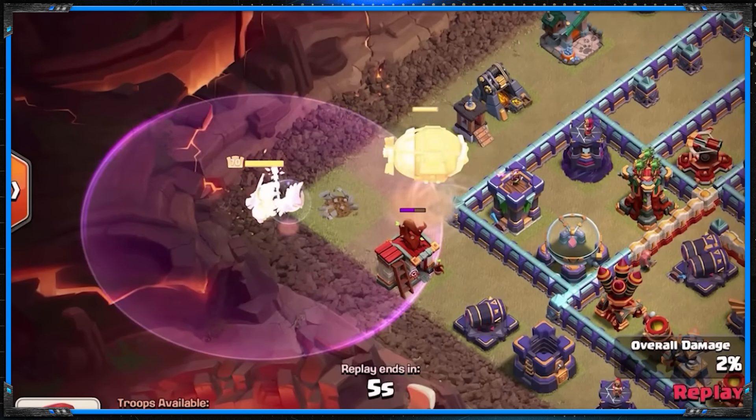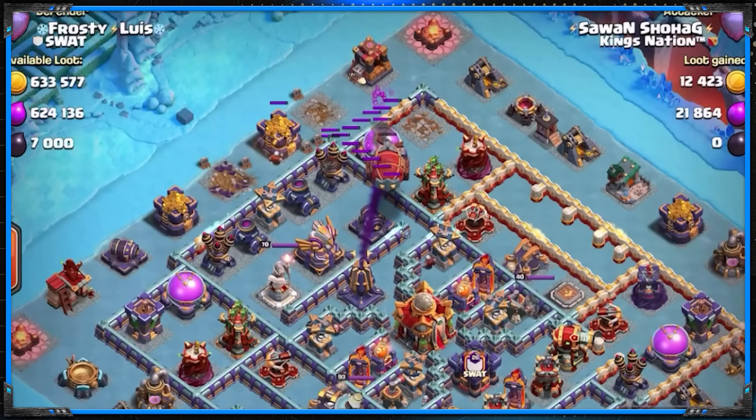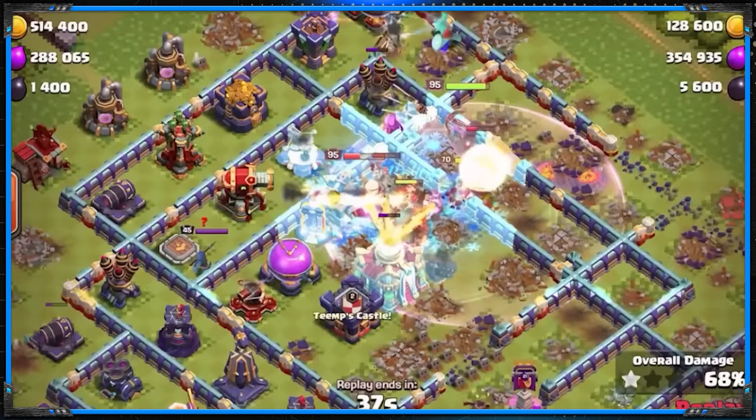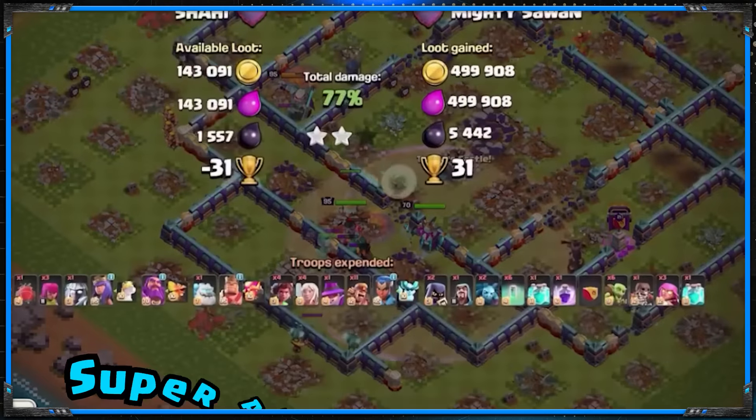If you use your Warden ability with a Super Archer Clone Blimp, you are doing it wrong. In today's video, I'm going to show you the easiest way to take down double Poison Tower ring bases with a Super Archer Clone Blimp attack.